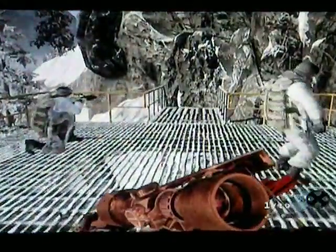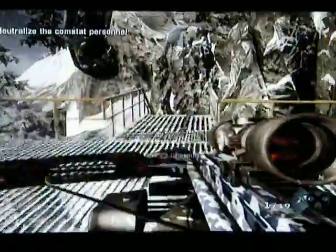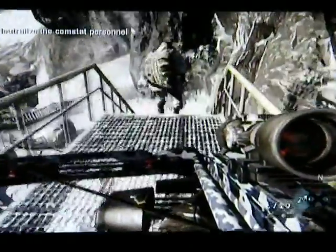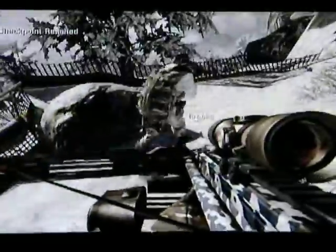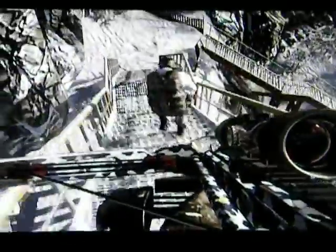Hey guys, this is the Jefferson's Achievement Guide for Mr. Black Ops, which is pretty much to protect the comm station without being detected. We have comms sat on tack. Proceed to the next attack. This is after you repel down everything here.